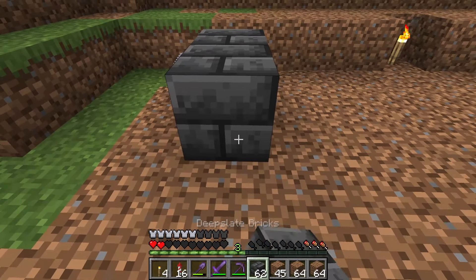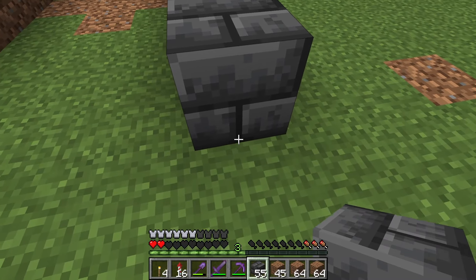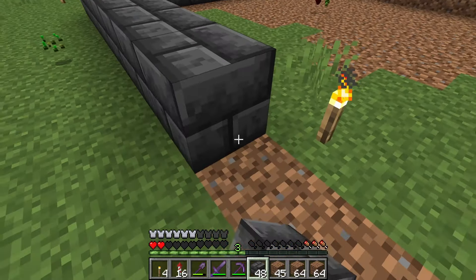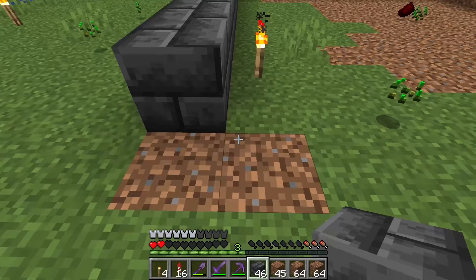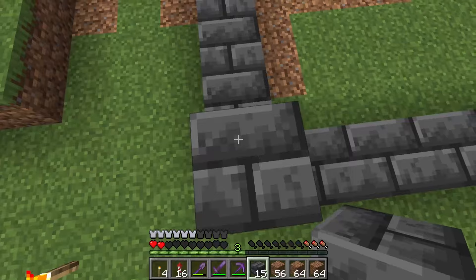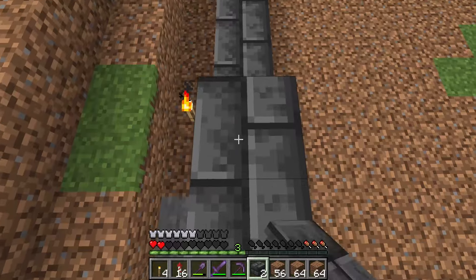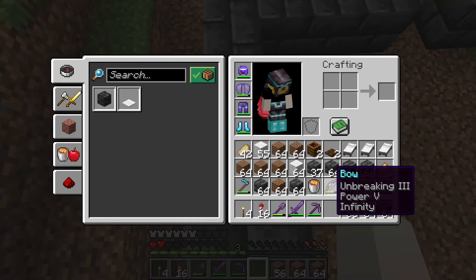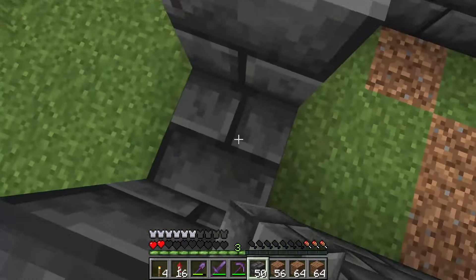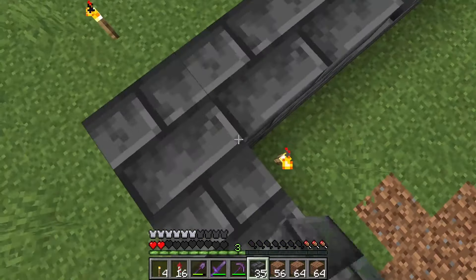The final thing of the episode - I am making a very simple villager breeder. Nothing fancy. It's going to be basically a 9x9, and then it's going to have a 4x5 room at the end of it. If you guys want to build a villager breeder just like this one, I will have a link in the description on how to do it. This thing takes like 10-15 minutes to build, nothing too long.